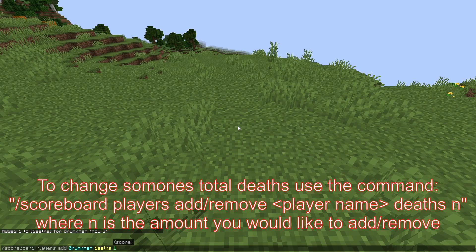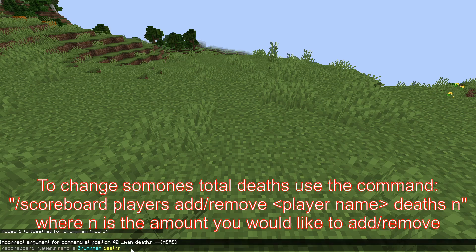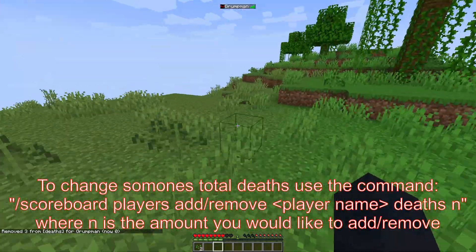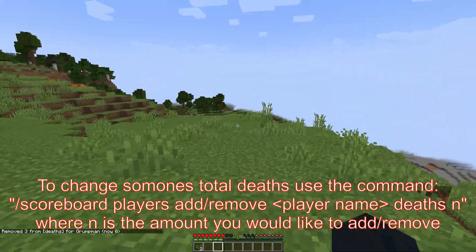You can also remove deaths — so if they die unfairly, do slash scoreboard players remove, then the player's name and the amount of deaths to remove. In this case I can remove all three of my deaths and now I have zero deaths, at least that's how the game sees it.